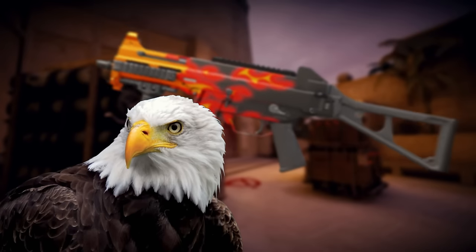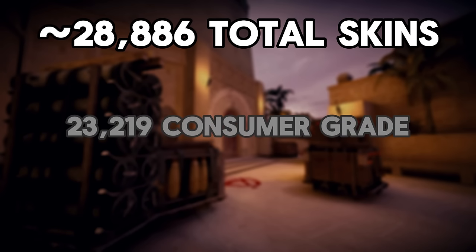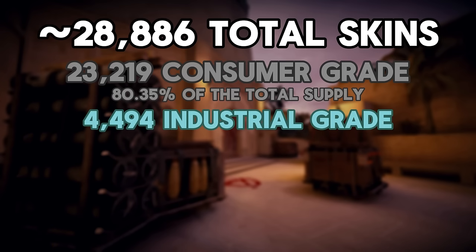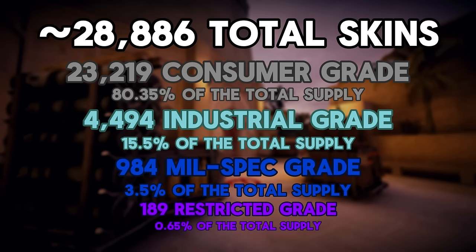The total amount of souvenir skins with Katowice 2014 foils is estimated to be around 28,880 items, of which 23,219 are grey in rarity — representing just over 80% of total supply. There are around 4,494 light blue skins, representing about 15.5%. For blue rarity, there are 984, which is about 3.5% of the supply. And lastly, only 189 purple rarity skins exist, which is less than 1% of the supply.